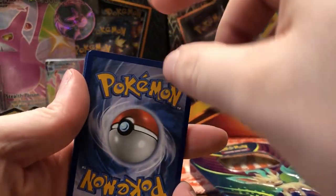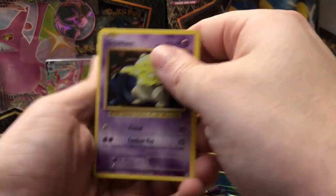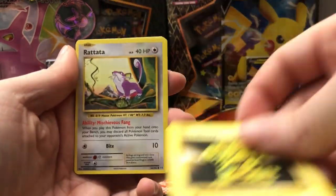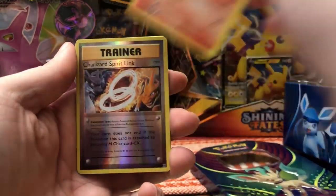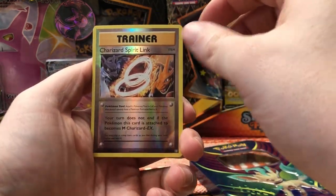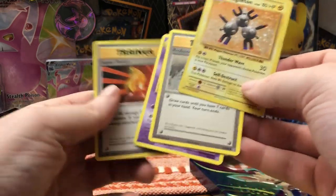Last pack of the day — please, let's pull a Charizard! Hollow regular Charizard — here is your code card. As you can tell it looks brand new, we already got a chip from it being stored that way. Drowzee, Magikarp, Electabuzz, Rattata, Growlithe. Reverse holo Charizard Spirit Link — you know what that means, it means the next card has to be a Charizard, right?